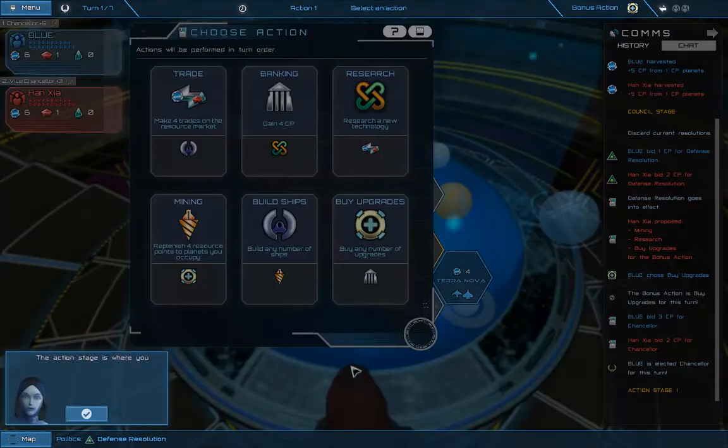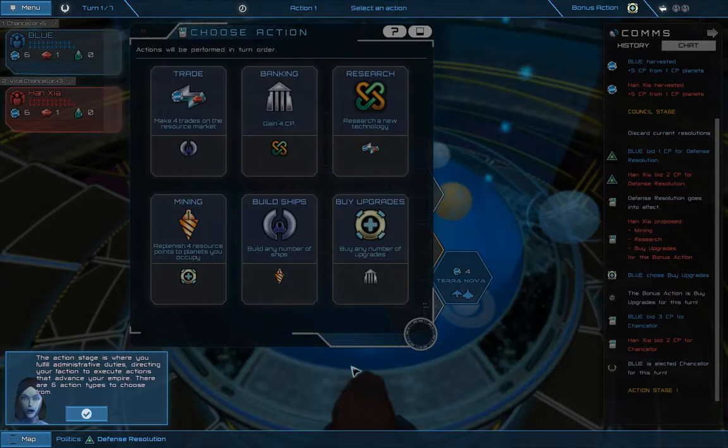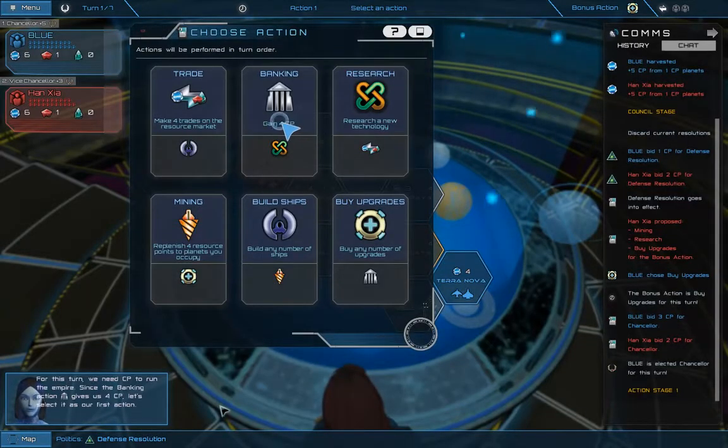The action stage is where you fulfill administrative duties, directing your faction to execute actions that advance your empire. There are 6 action types to choose from: trade, banking, research, mining, build ships, and buy upgrades. For this turn, we need CP to run the empire. Since the banking action gives us 4 CP, let's select it as our first action — that's a reasonable idea.